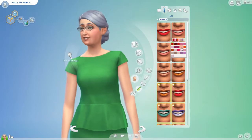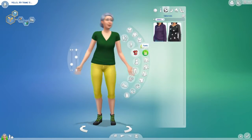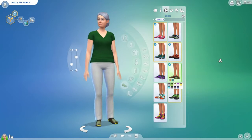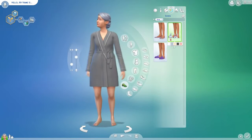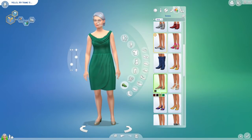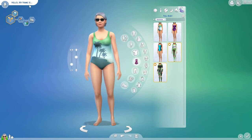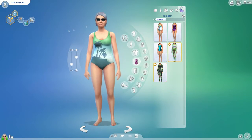I went with some greens in most of her outfits — something that has a little bit of green — and I think it works pretty well, kind of harvest-y. If I was playing her, what I would probably do is take her into CAS, age her down into an adult, spend her entire adult life working on that gardening skill. Then once she aged into an elder, maybe take in some younger Sims and kind of share your craft with them, share all of that gardening knowledge.